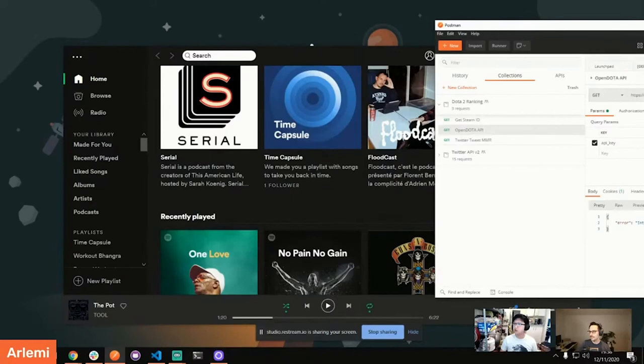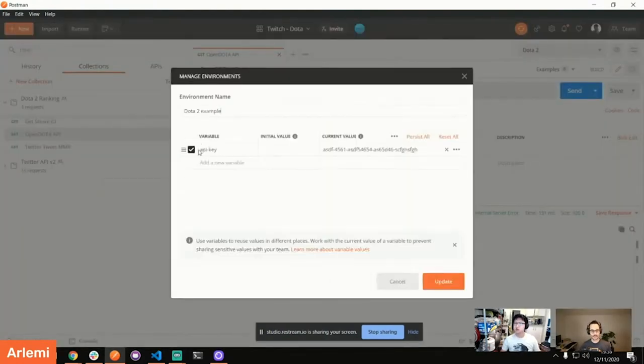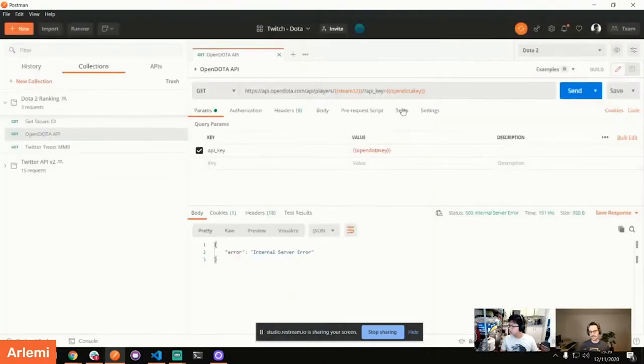Did you update the Steam 32 in the initial value, or only the current value? I only did the current one. Can you put it in the initial value as well? Because then it's shared with the team. If you only put your stuff in the current value, this is only local to your computer. So if you have sensitive data you don't want to share with your team, put it in current value. If you want to share it, click 'Persist All' — this copies it over to the initial value, and now everyone is able to call that API using that API key.